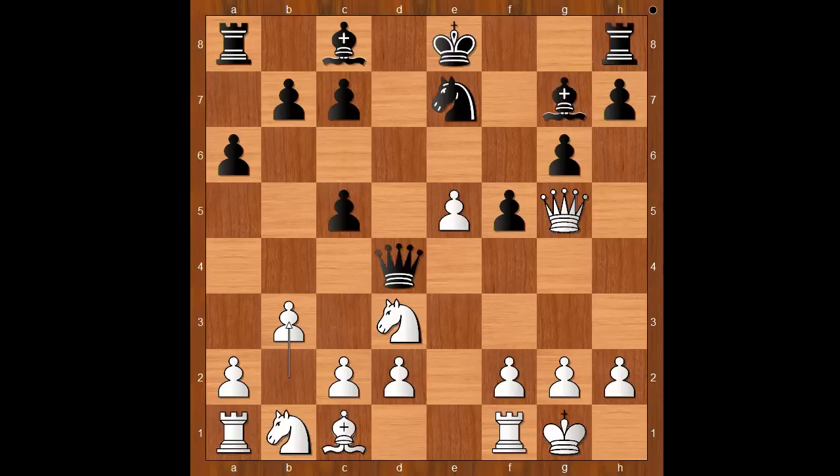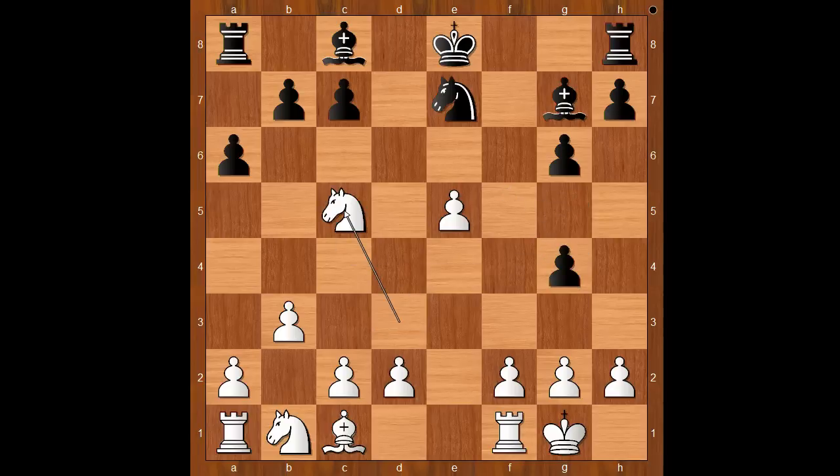That is why Carlsen played queen to g4, offering to exchange queens. The offer was accepted. Queen takes on g4, f takes on g4, knight takes on c5. White is now two pawns up.